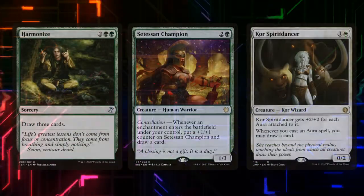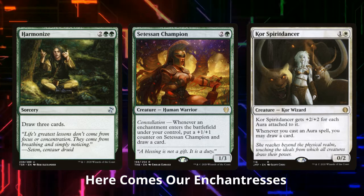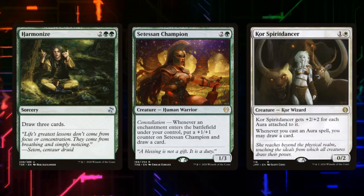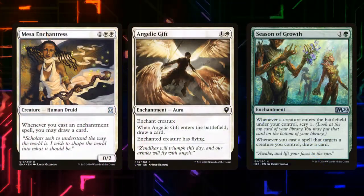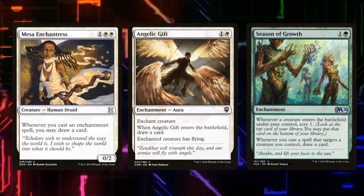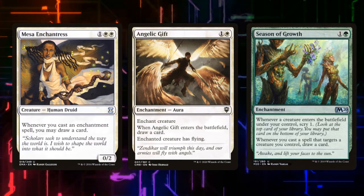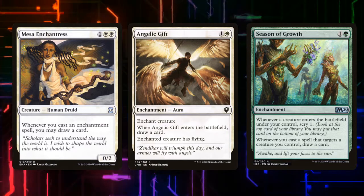An important part of any deck is our value engine and draw mechanics. We're running Harmonize — for two and two green, it draws us three cards, which is a pretty decent rate for our colors. Selesnya Champion has Constellation, so whenever an enchantment enters the battlefield under our control, we put a 1/1 counter on it and draw a card. For Spirit Dancer, it gets +2/+2 for each enchantment we attach to it, and whenever we cast a creature enchantment, we draw a card. Mesa Enchantress draws us a card any time we cast any enchantment, including enchantment creatures. Angelic Gift gives one of our creatures flying and lets us draw a card, comboing well with our other enchantment draw effects. Season of Growth lets us scry whenever we play a creature, and draw a card whenever we target a creature we control, so casting auras on our own creatures works just like the enchantresses.